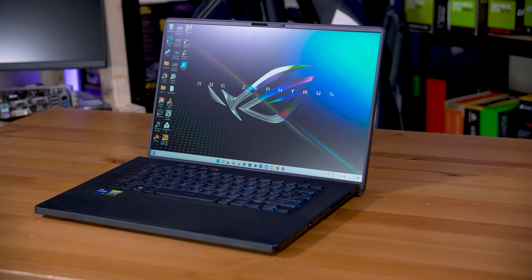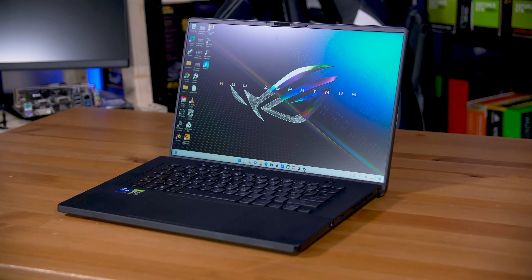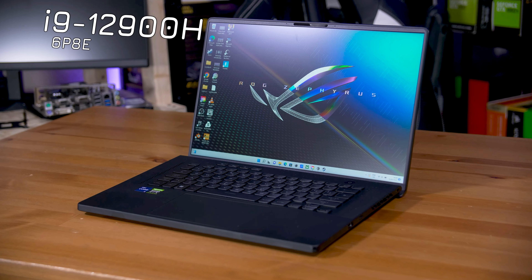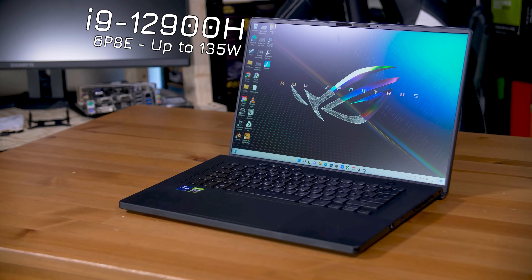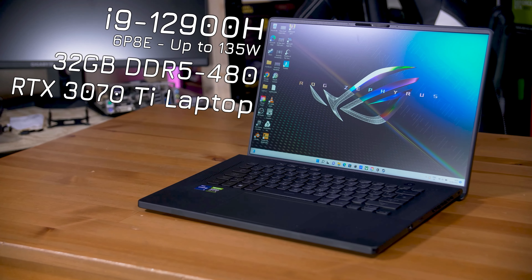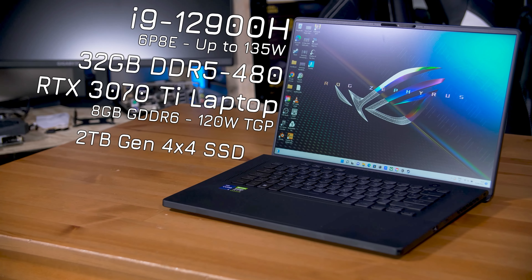Spec-wise, while you can pick this up in a variety of configurations, the one I have here is likely the one I would generally head for, which is an i9-12900H, a 6P+8E core chip that in turbo mode at peak configuration can hit 135 watts of peak power limit. Also 32GB of DDR5-4800 RAM, an RTX 3070 Ti laptop GPU with 8GB of VRAM, and a 2TB PCIe Gen 4 SSD. That's not bad, and the performance isn't bad either.